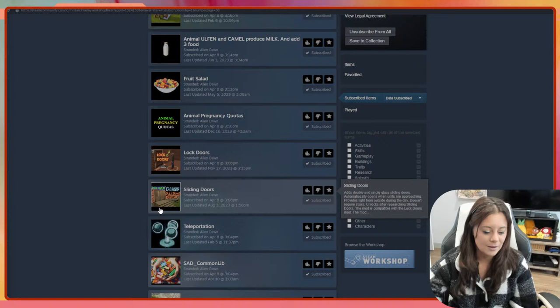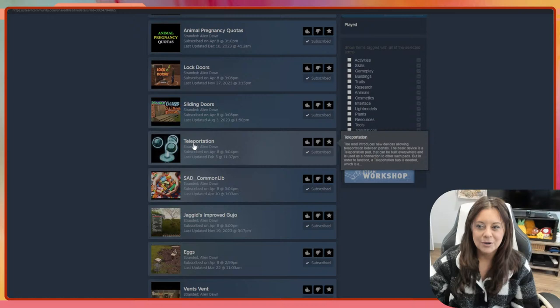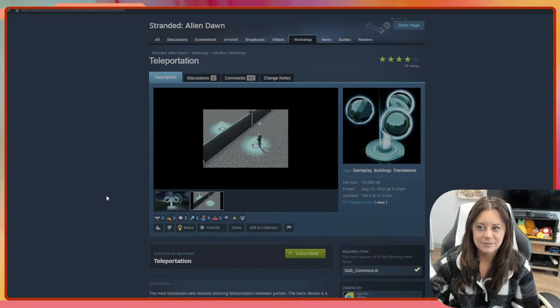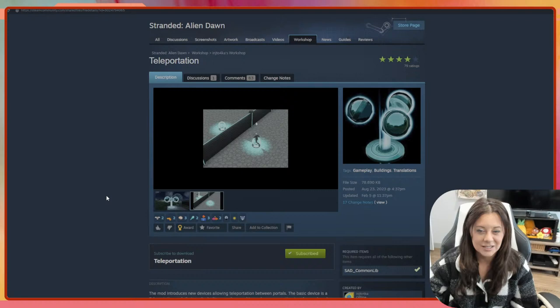I thought sliding glass doors would be really nice. Teleportation is probably the coolest one on the list. I'm going to open this one up because it seemed really cool. Looking at the GIF on screen demonstrating it — it's a teleportation device. I thought that was phenomenal. That's something you'd expect with intergalactic travel, and somebody created this mod and added it to the game, which I think is pretty outstanding.